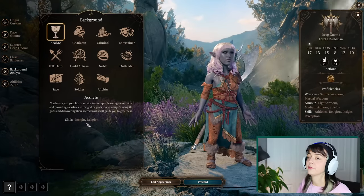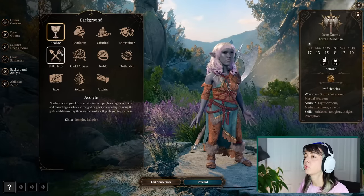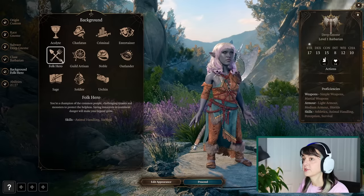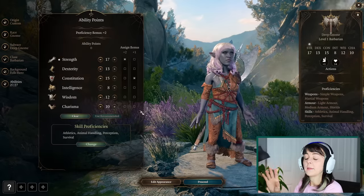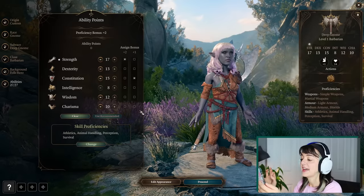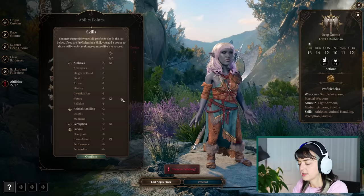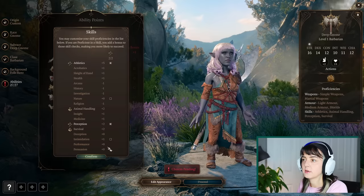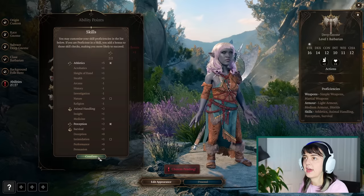In our game we made up a background called Fungus Farmer, but I think I'm gonna go with Folk Hero here because Penelope did save her town from a Displacer Beast attack right before she left. I'm gonna grab my actual rolled ability scores from D&D Beyond so that it's the exact same stat. For my actual skill proficiencies, I picked Athletics and Perception up front, which is exactly what it has auto-assigned to me, so I'm gonna keep that.